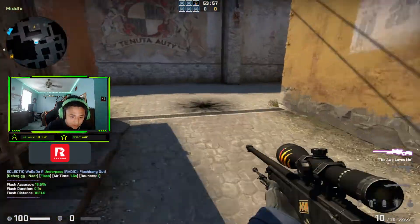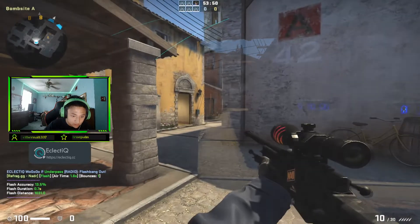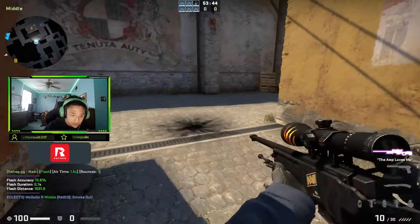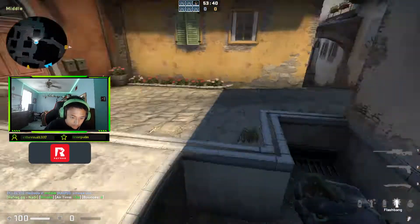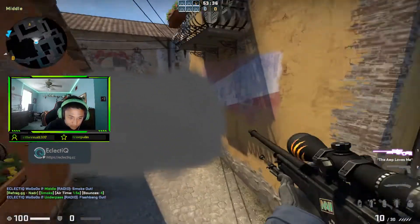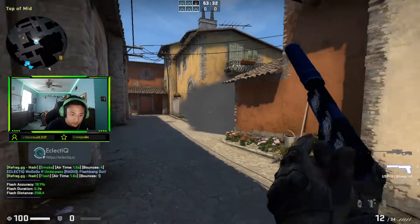What this is going to do is pop on the corner. So anything under here is blind — it's kind of like a pop flash. Anything on the corner is blind, a little wide. Basically it's so if they smoke top mid, you can call for the flash from here, and then the top mid player can pop through it, because anything holding the smoke will be blind.